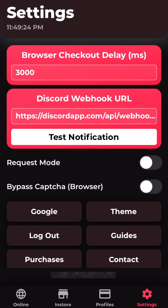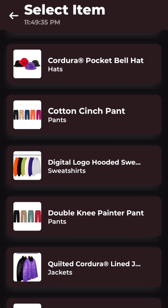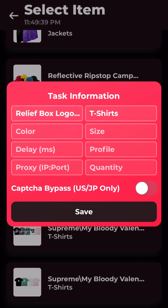I'm going to start off on request mode. I'm going to toggle that switch on and then go to the bottom and click online, because the drop is going to be online for the Relief Box logos. I'm going to click the plus on the top right to get to this tab, then click Relief Box Logo T because I want to make a task for that.